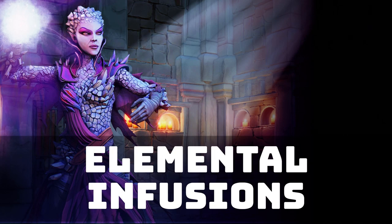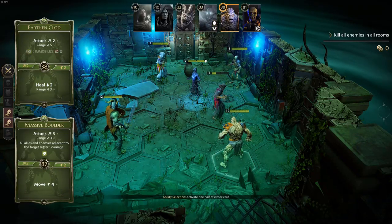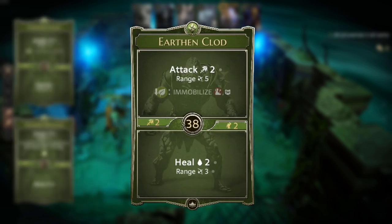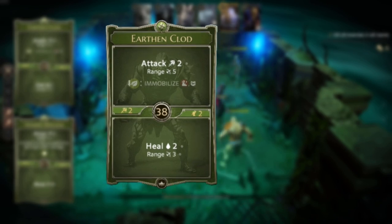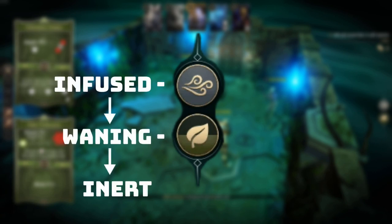There are also elements that can be activated and used — some characters use these more than others. You can see the crag heart has some extra symbols on their cards. Massive boulder has a leaf symbol on the top action of the card, which indicates that performing this skill will infuse that element onto the battlefield at the end of that character's turn. Earthen Clodd's top skill also has a leaf symbol but with a down arrow, indicating that the skill can be augmented with the element, consuming the element from the battlefield and applying extra effects to the skill. In order to activate these elemental augments, if the element is available, press the consume element button on a skill to activate the augment and then use the skill as normal. At the end of an entire round, any elements that have been infused will wane. The element is still usable in its waned state next turn, but if a waning element is not used by the end of that round, it will become inert and will need to be infused again in order to use it to augment skills.